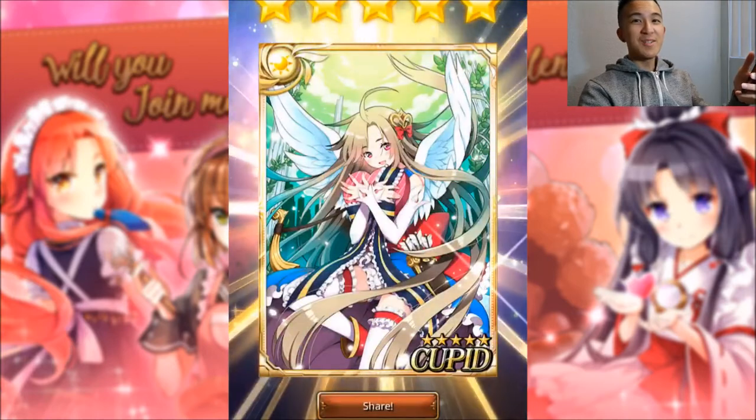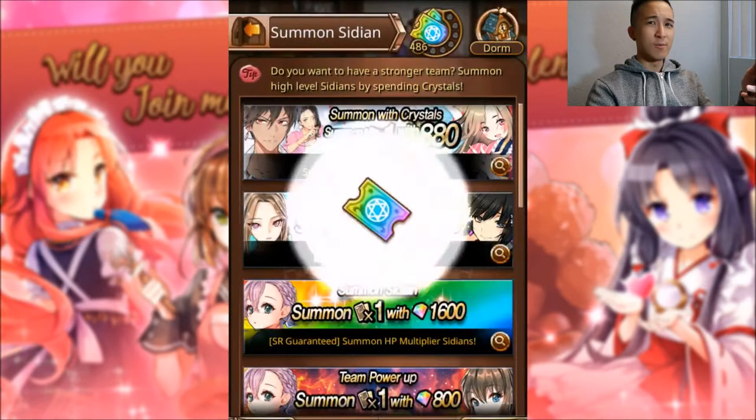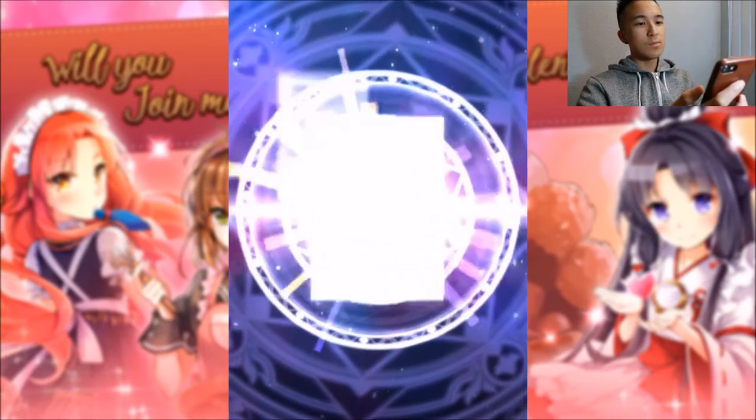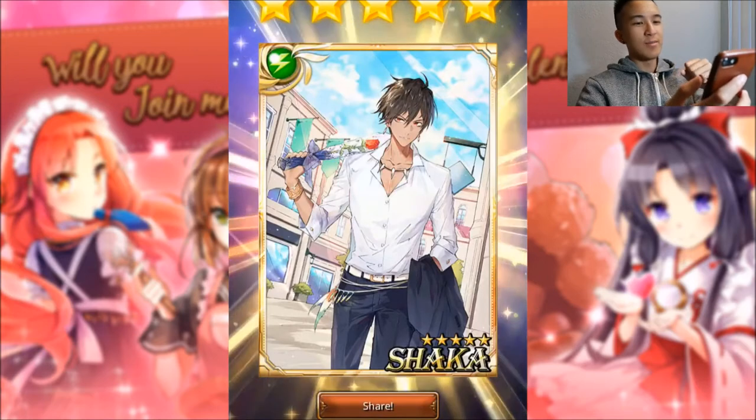We got Cupid — of course this is going to be a featured Siddian and I'll try to get four of her. Pull number three and we got Shaka. I think that's all three of them, though there could be one more but I'm not sure.